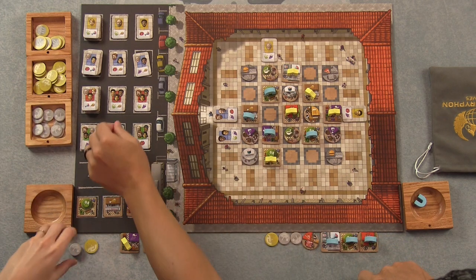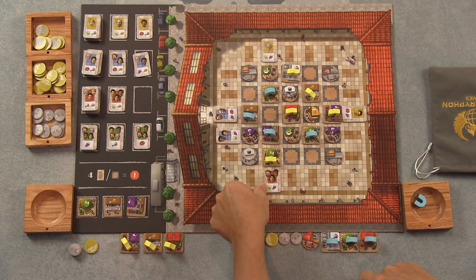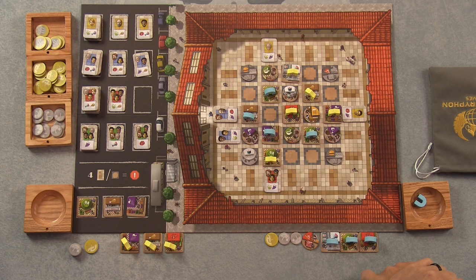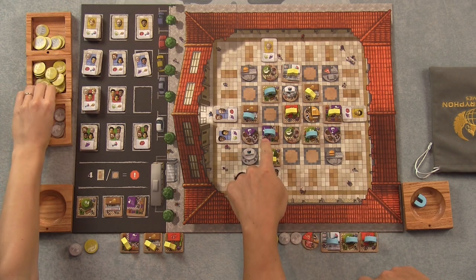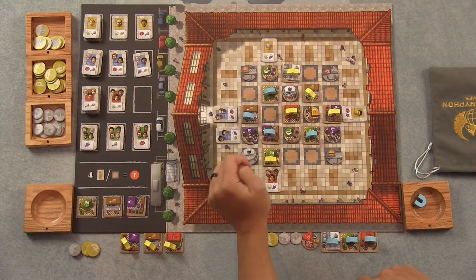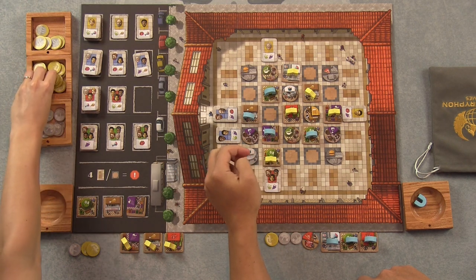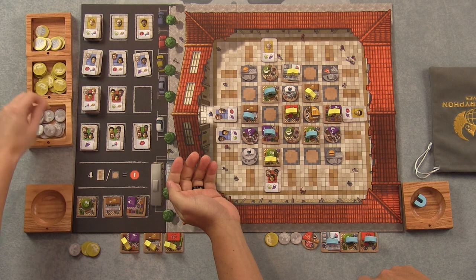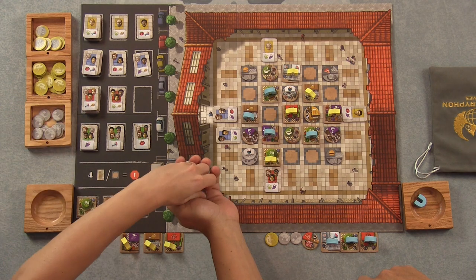I'm going to bring in some clientele right here — grapes and flowers. You're actually going to make some money here. You're going to get three bucks for your flower stand. And I'm going to get — this shop is worth two and this shop is worth two, so that's four times three is twelve dollars.